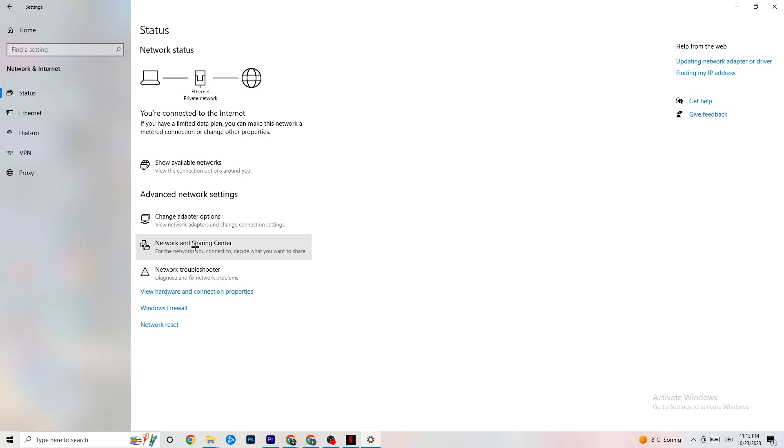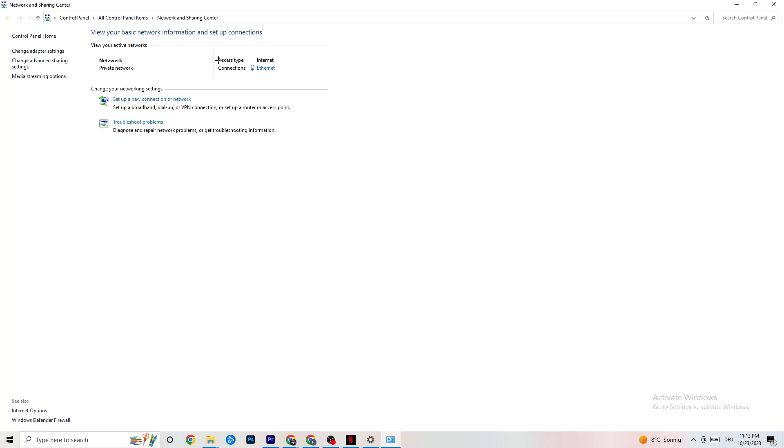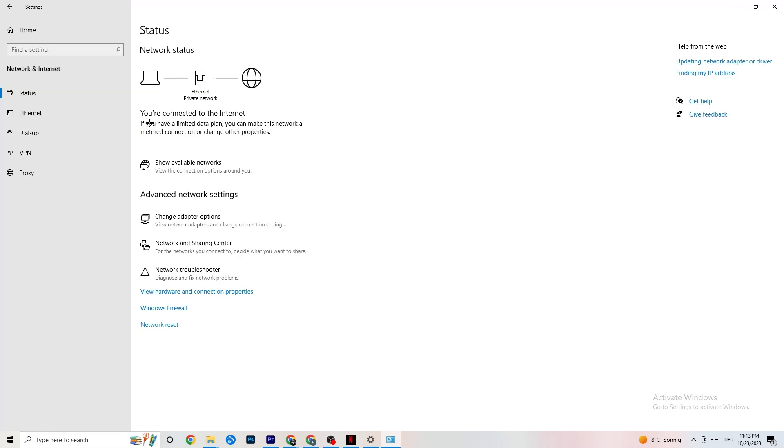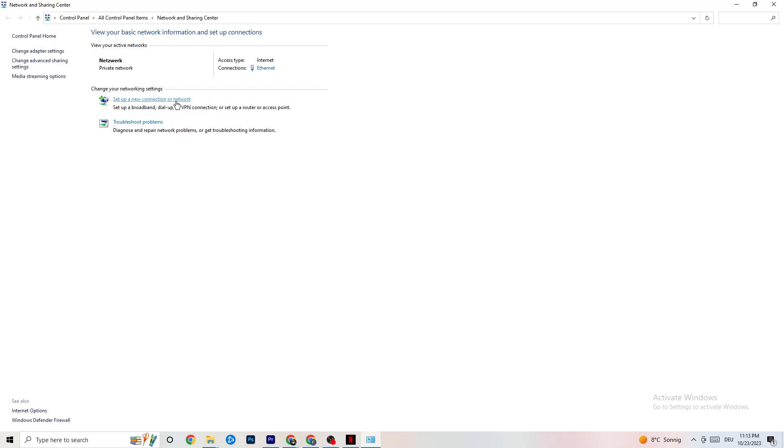Click on Network and Sharing Center. Check what your access type and connection type are — for me it's ethernet. If it shows internet but you're connected via ethernet, that's a problem you'll need to fix. You can also click Troubleshoot Problems, which will direct you to the Windows troubleshooter. If nothing is found, close it and go back.